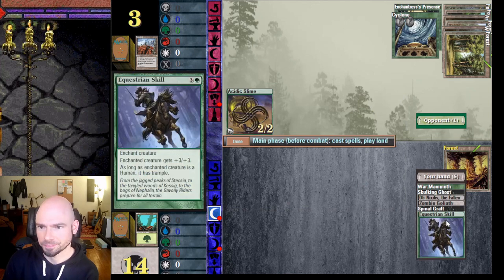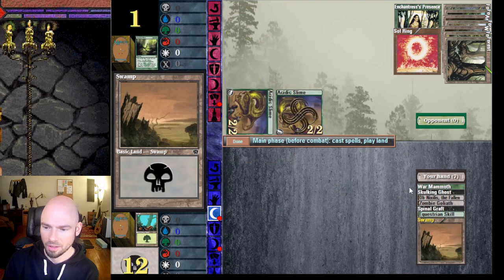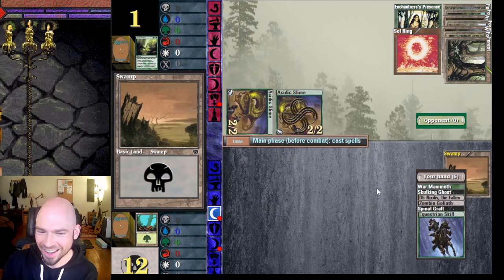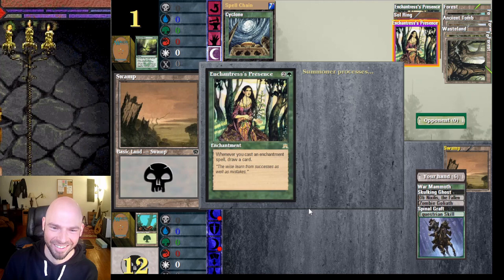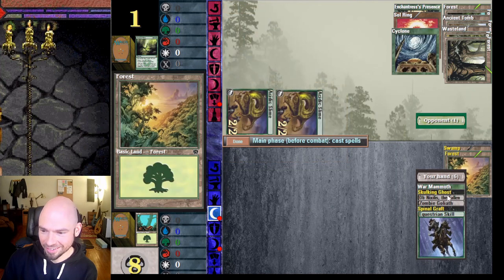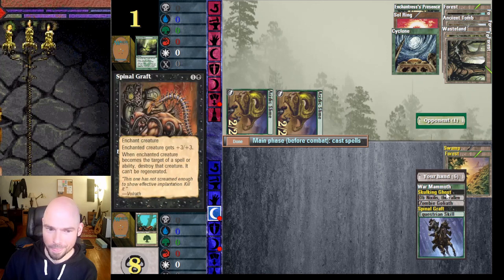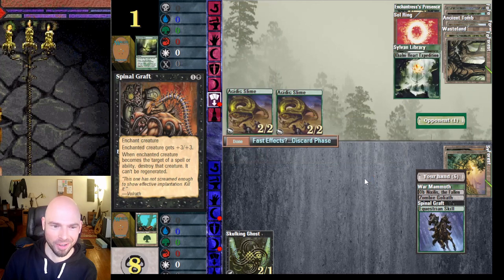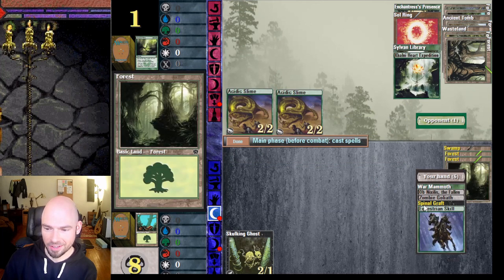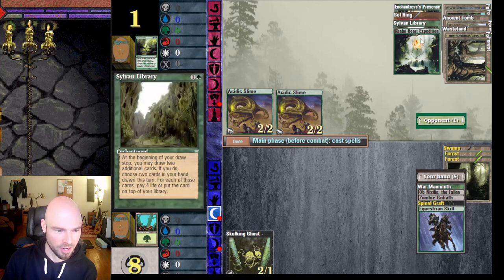He might Cyclone himself to death. He sacrificed it — he's only got one life and I only have one mana. Did he just play Cyclone again? He sacrificed both of them, but he did not account for there being an eight-power two-one flyer. I think we just won!